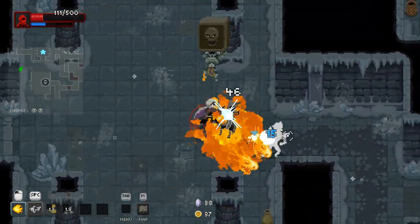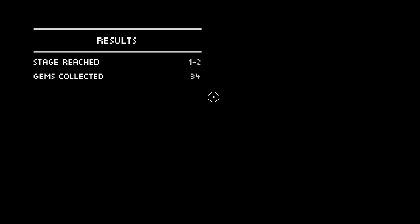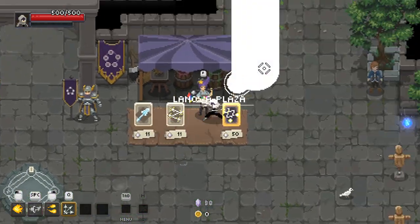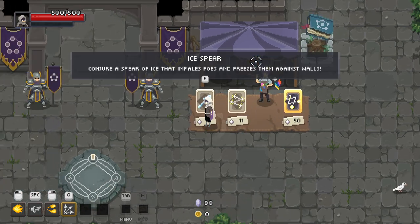Oh my god, I'm so dead. I tried to charge up my thing and it messed up so bad — do not bother charging it up. That is a dangerous game. I just lost so much HP for basically no reason. That was a bad, bad decision on my behalf. That was an obvious death coming there, wasn't it? Let's change around — I want to go with maybe an earth-based build or something like that. We've got 38 here, so we can maybe try and roll for something a little better.